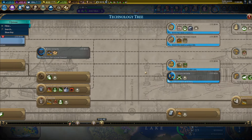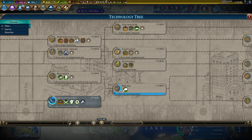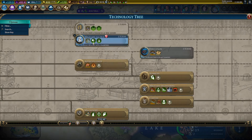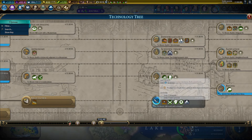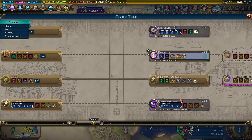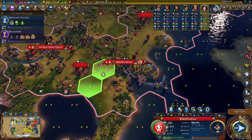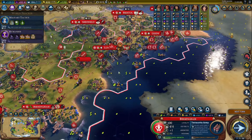A few turns — we've got two turns on this, probably one turn on this. So that means four turns till our upgrades. That actually times with humanism — good. Now this city needs to start Terracotta Army because we want to get that spy — that double promoted spy. It's going to have one promotion when it finishes here, thanks to Victor.